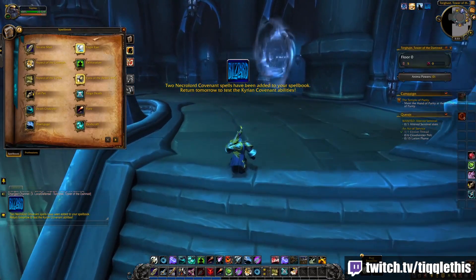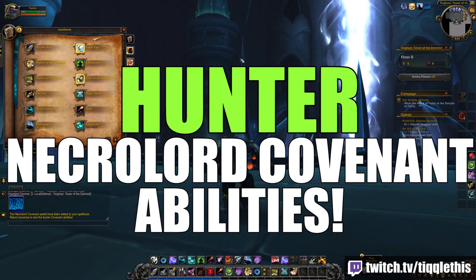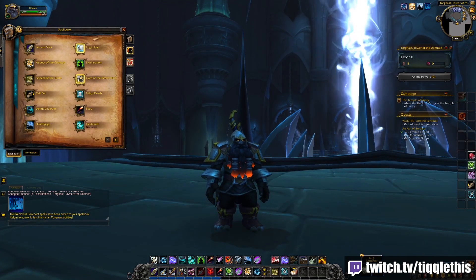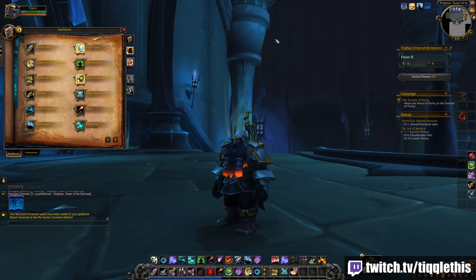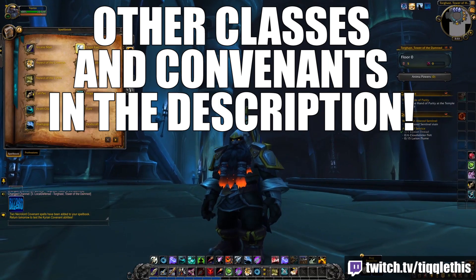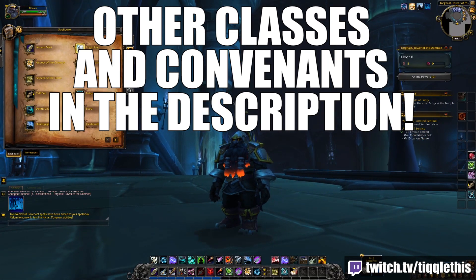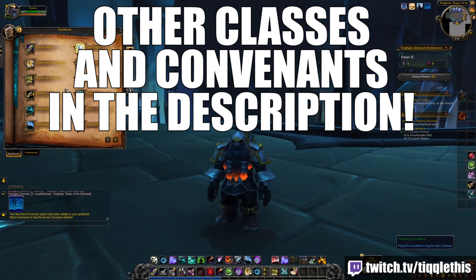Hey guys, it's Tickle, and in this video we're going over the Necrolord abilities for Hunter. I'll be playing Marksman — the abilities will be exactly the same for the different specs of Hunter, all DPS ones. In the description, make sure to check out any other class videos for other Covenants you may be interested in. We'll also be doing this stuff on stream at 9pm Eastern Standard Time, twitch.tv/ticklethis. With that being said, let's jump into it.